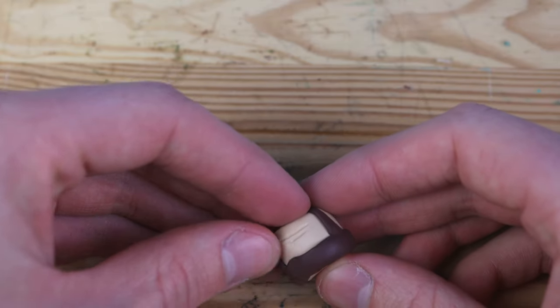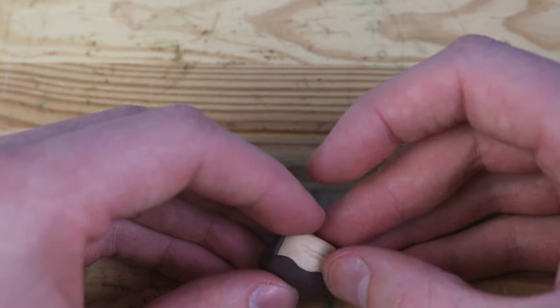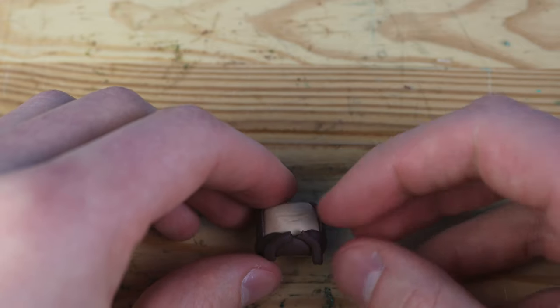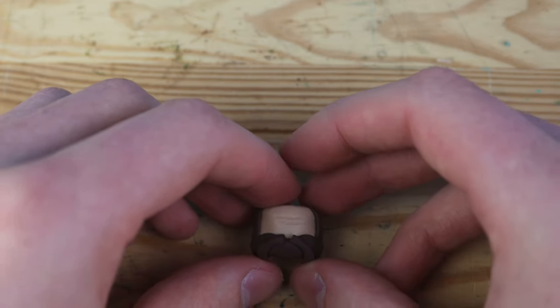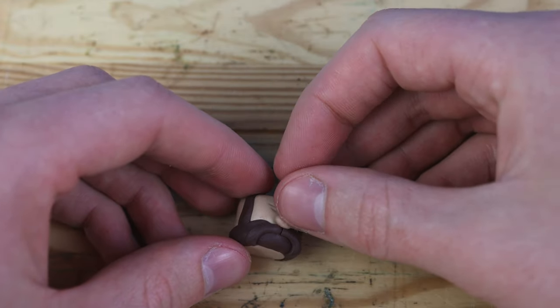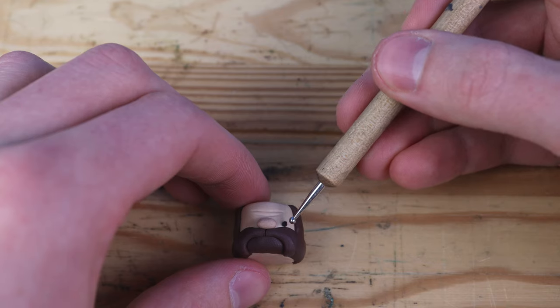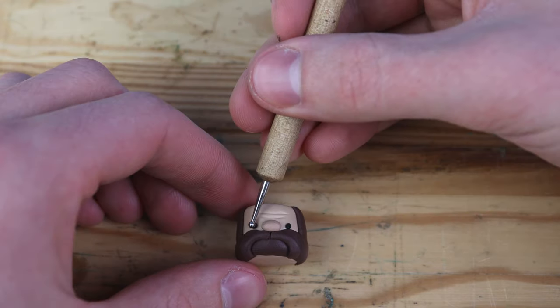I'm adding in some sideburns to sort of build up the beard. Luckily, this character has so much facial hair, you don't really even have to make much of a face. This doesn't happen very often, but when it does, it's very memorable. I think this figure turned out perfect — there's not a single thing about it that I would change. I haven't felt like that for a pretty long time with creating clay figures.